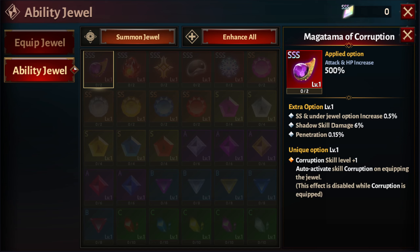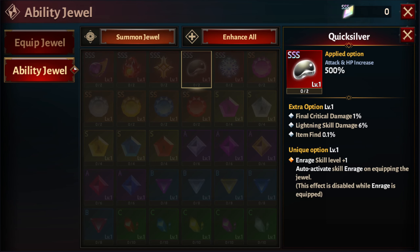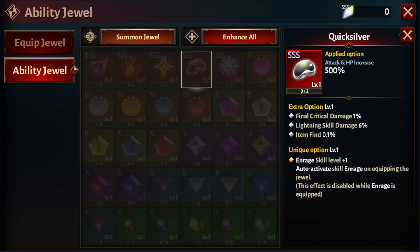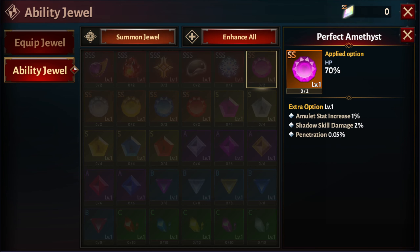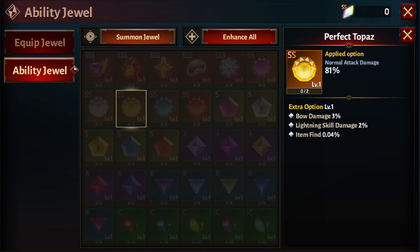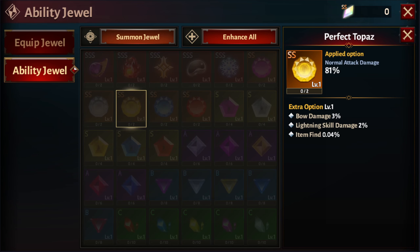Clicking on an SS jewel shows the option to increase 0.5% shadow skill damage penetration. There are corruption skills, meteor skills, cleanse skills, enrage skills, blizzard skills, and cataclysmic blow chance. The triple-S jewels have attack and HP increase by 500%. The regular SS jewels include fortitude damage increase and normal attack damage — I think the Topaz would be pretty nice.